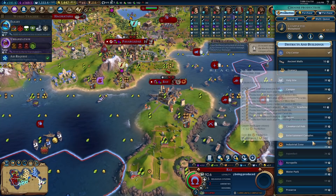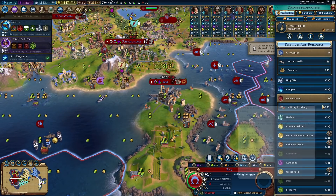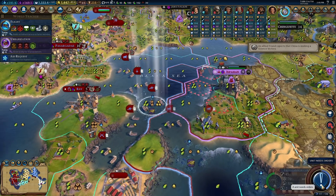Do I want to build some domestic stuff? You actually do need some housing, although you can get it from some extra farms as well. This looks like a good candidate for going crazy with fisheries. Go ahead for granary — that's going to be fine.